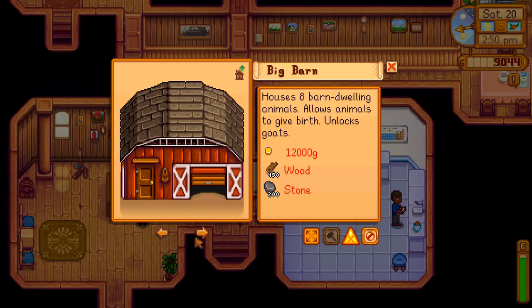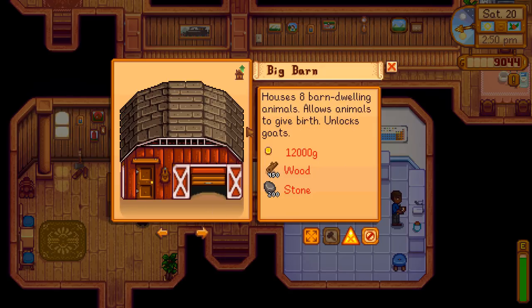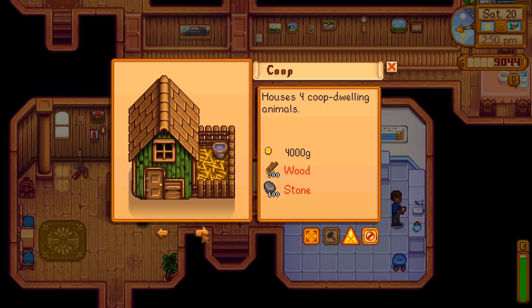The big barn costs 12,000 gold and we definitely have enough wood and stone for that. The deluxe coop is 20,000 gold — which we also have enough materials for — so we basically just need money. Let me know in the comments which I should do first: upgrade the barn to unlock goats, or go all out and get the deluxe coop to unlock rabbits. I'm honestly a little more excited to have rabbits than goats, but we've already upgraded the coop once and haven't upgraded the barn at all.